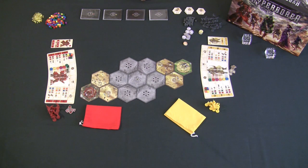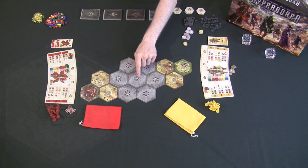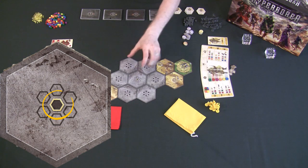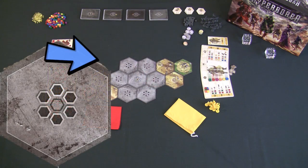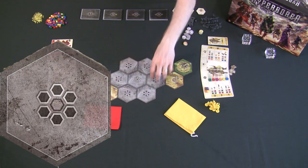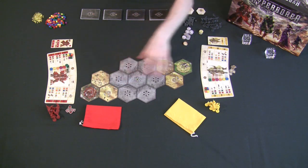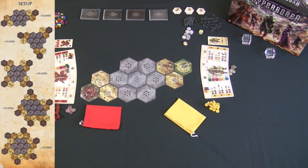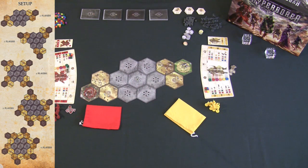To build the game board, pick a central tile — one of six available, distinguished by a gold outline on the center hexagon. Then randomly select from the almost 30 other tiles to fill out the outer territories. Players attach their homeland board to the main board based on player count, following the map included in the game.